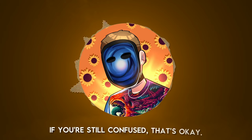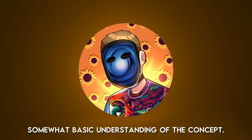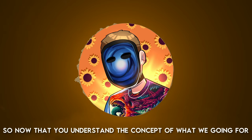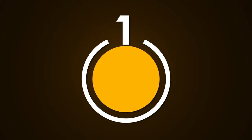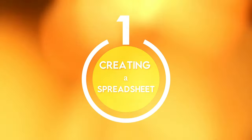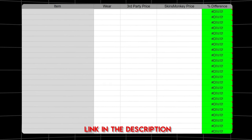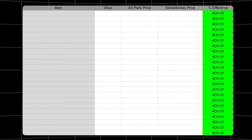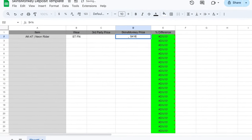Of course this isn't exactly how it will work out, but this is the easiest way to picture it. So now that you understand the concept, let's go over exactly how you can start doing this. The first step I recommend is creating a spreadsheet where you can record the percentage differences between the skins you have in your inventory and the deposit value Skinsmonkey provides. I'll leave a link to my spreadsheet template in the description below. Once you have a spreadsheet, head over to Skinsmonkey and look at the prices it offers for each of your items, then record them.